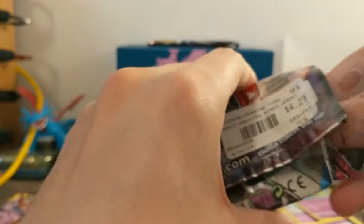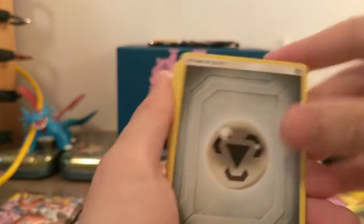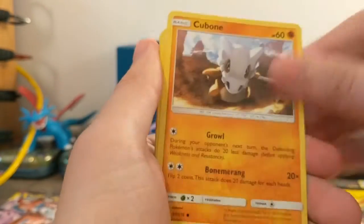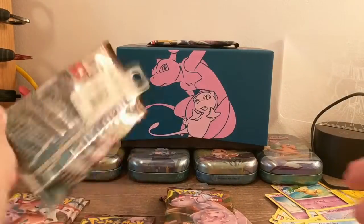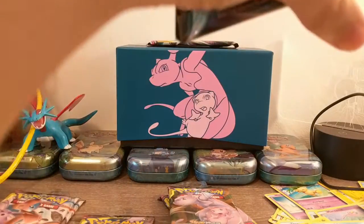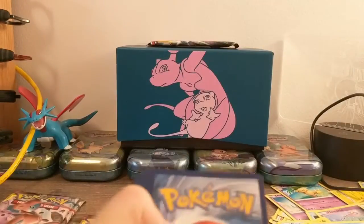I should really drink water in between filming videos because I just end up talking so much. Metal Energy, Ynut, Archon, Lampert, Cubone, Drudgeon, Shroomish, Drifloon, Jupiter, Noibat, and a regular rare Zerk Tree. Come on, we're down to our last seven packs. We've opened eight packs so far and we've only gotten one Holographic — that's pretty sad, in all honesty. That's terrible odds.